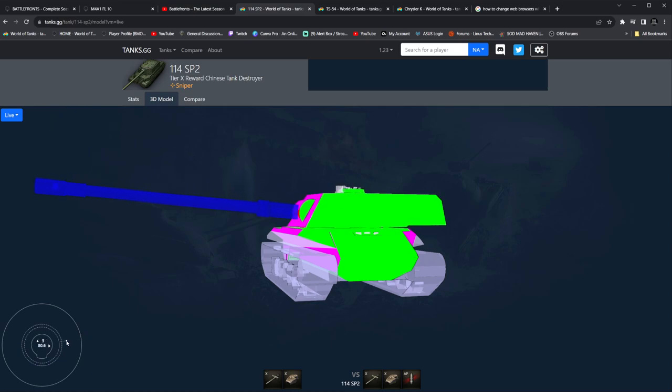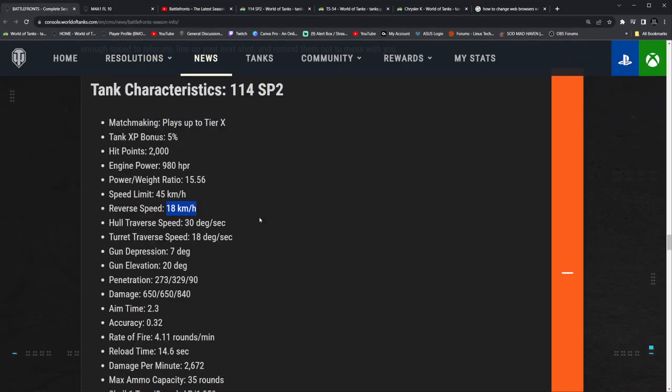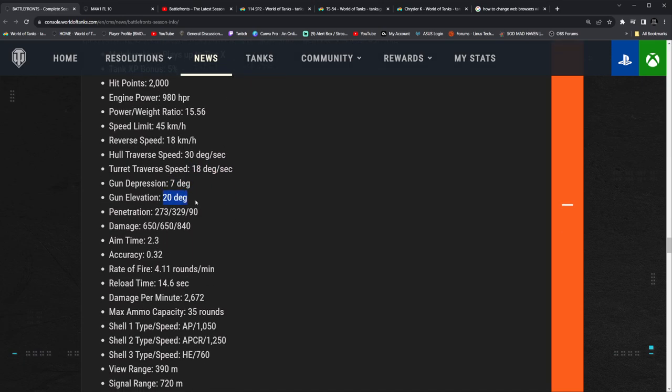It's not going to work unless you go full sideways, and even then you're still better off just leaving it full out. Hull traverse is 30 degrees, turret traverse is 18 degrees — so a slow turret, but that's going to be okay. 7 degrees of gun depression is not bad, 20 degrees of elevation. 273 standard pen, 650 alpha, 329 premium pen — more than likely APCR. You've got speed APCR at 1,250 — that's actually a really comfortable shell velocity — and 1,050 on the APs. If you want to make some good silver, right here is the way to go.